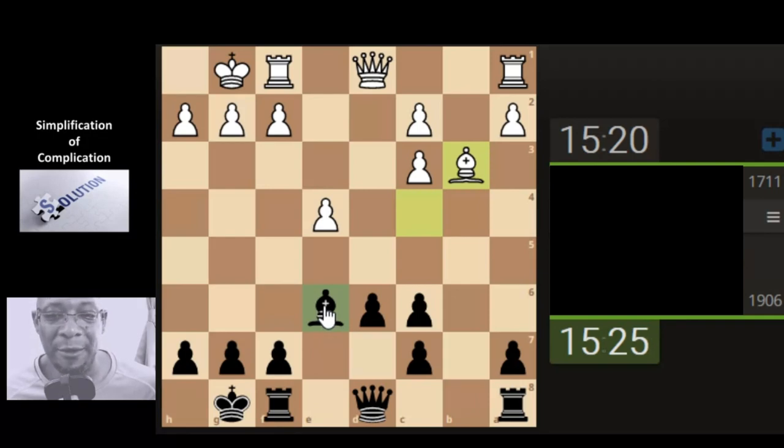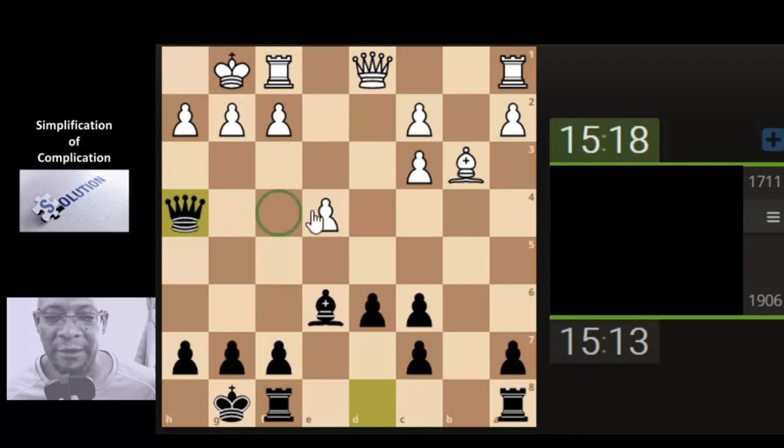I don't really have a problem with it at all, in the slightest. Could just leave it there. Could do something else with the queen, maybe. Coming across here, attacking this pawn. Comes down to defend. I'm going to do something different — just bring the queen here, attacking this pawn, making space towards his king area. I think the queen might just come here, just to get into the action.